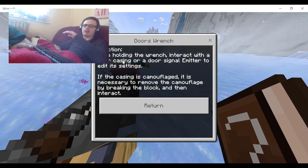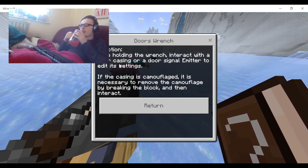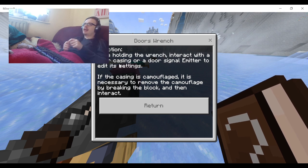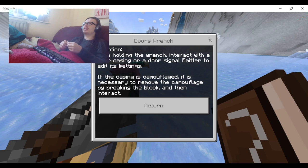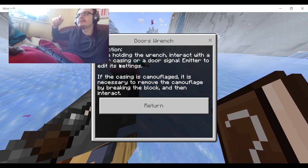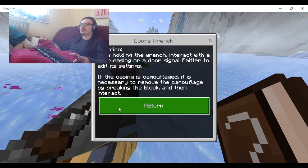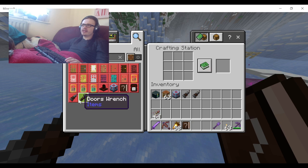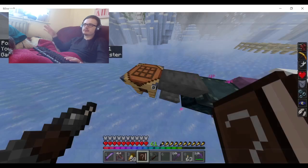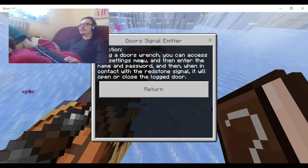Doors Wrench function: while holding the wrench, interact with a door casing or a door signal emitter to edit its settings. If the casing is camouflaged, it is necessary to remove the camouflage by breaking the block and then interacting. The Doors Wrench recipe is two sticks and an iron ingot. The Signal Emitter - using the Doors Wrench you can access the settings menu and set a password, and when in contact with a redstone signal it will open or close the locked door.